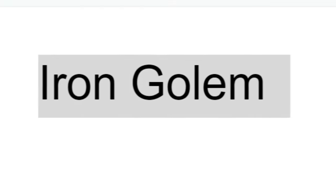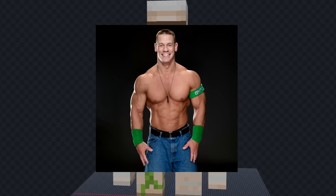It's time for the next mob. The next mob is an iron golem — translate — and we got invisible. For this one I'll make John Cena because you can't see him.